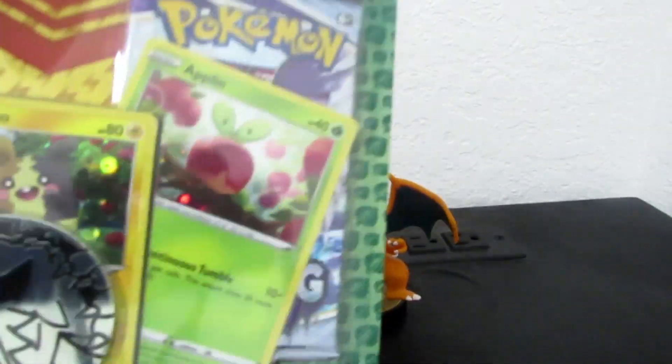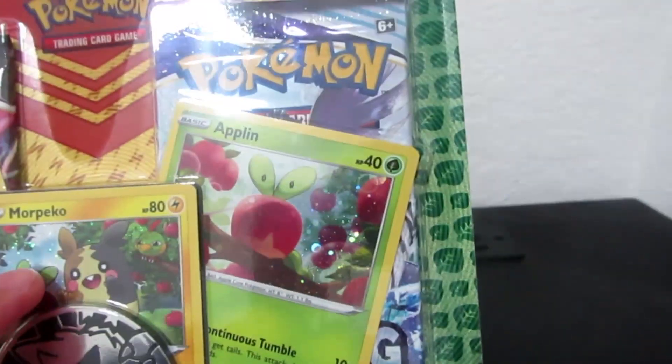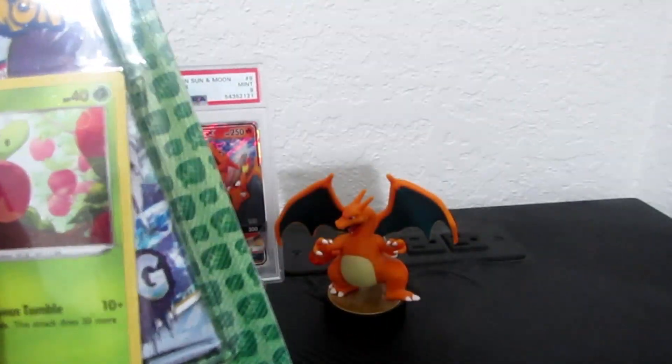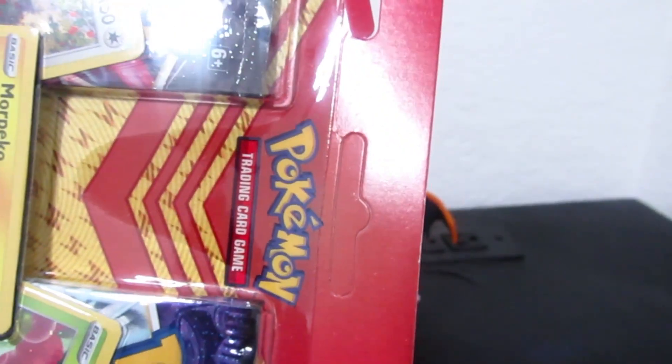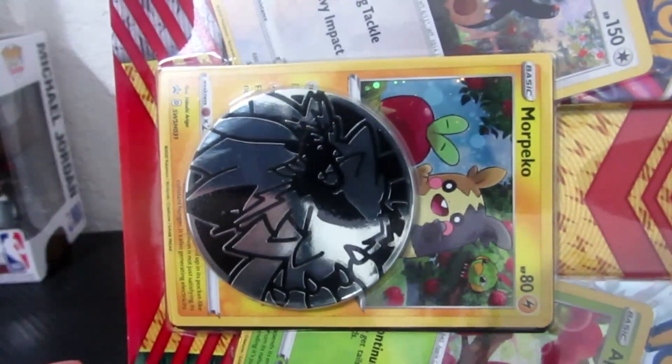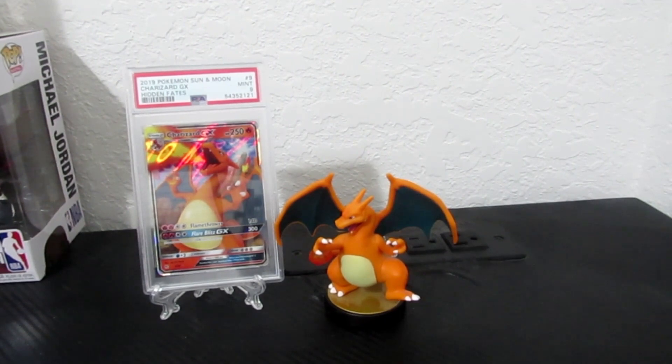So first let's open this. We have Snorlax, Marpico, Apple, and a silver coin. I don't know what kind of Pokemon is on that coin — please let me know in the comments what kind of coin that is. Alright, let's get to it!